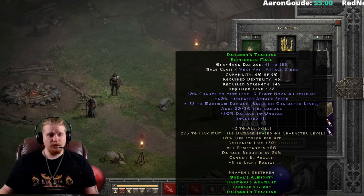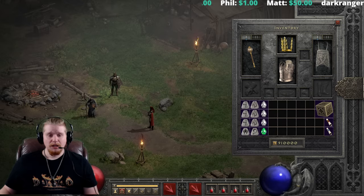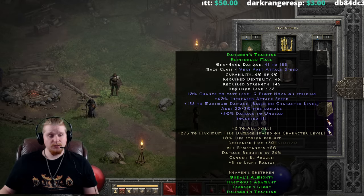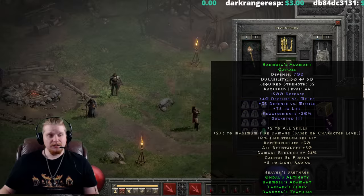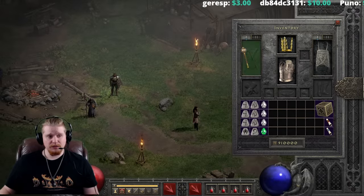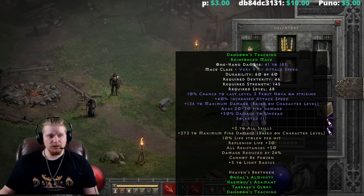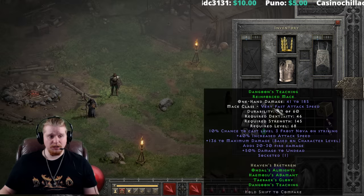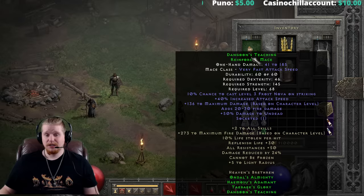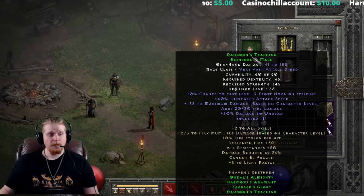We also have a fire damage bonus of 20 to 30, and 50% damage to undead, which is because it's a mace weapon. You can put one socket into this if you want — maybe speed it up further with a Shael rune or something like that. It's actually a decent weapon to find if you don't have anything else and can be useful until you find something better. Now, I have not been able to find any kind of story on Dangoon, so unfortunately I don't really know who Dangoon is. Each one of these items seems to be named after a particular person. If any of you know what Dangoon's Teaching is supposed to represent or the legend behind Dangoon, please write it down in the comments.